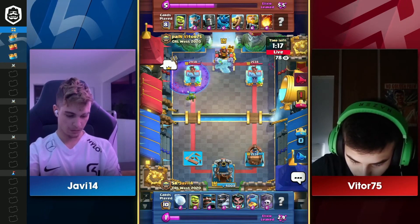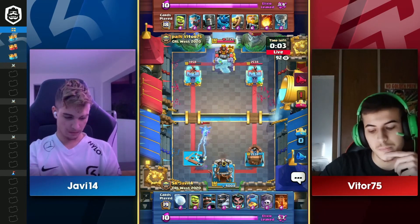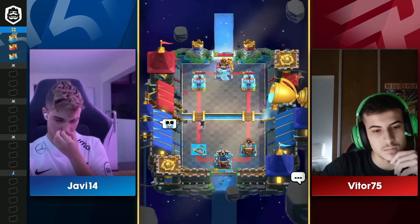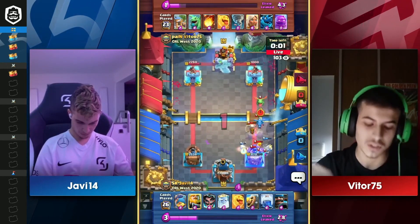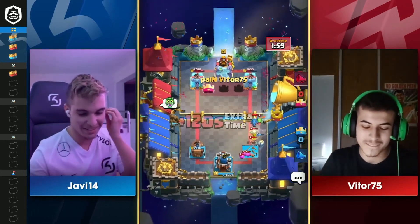Especially playing graveyard — Javi looked like he got hit in the face by his own misplay. Pretty huge win in game one, and not just big for Payne Gaming, but big for Vitor, who's had a lot of moments where — oh man — this Royal Ghost can get moving a bit faster. Lightning does not get the Electro Dragon off, and Vitor is going to take a two-game sweep.